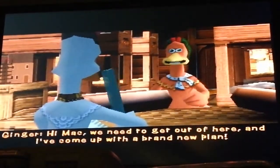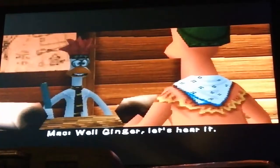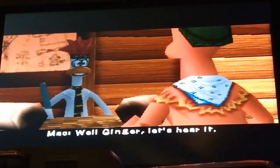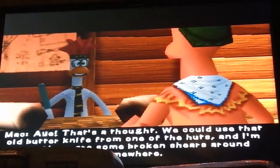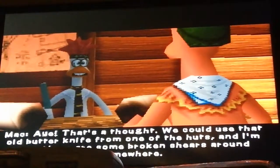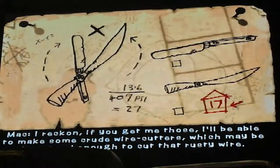We need to get out of here, and I've come up with a brand new plan. Well, Ginger, let's hear it. I've noticed that some parts of the fence are quite empty, and I wondered if we could cut through it. It's a thought. We could use that old butter knife from one of the huts. I'm sure there are some broken shears around somewhere.